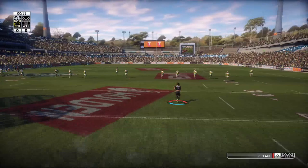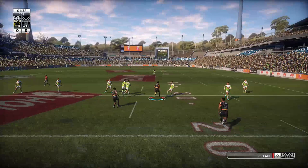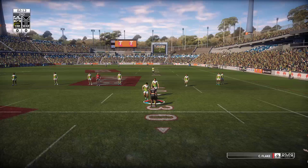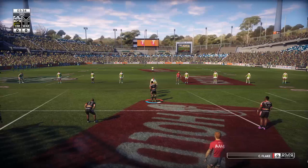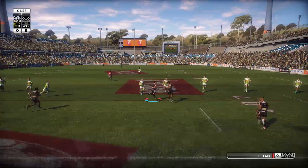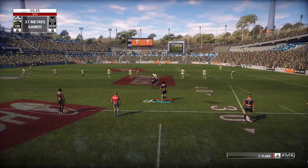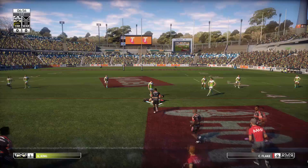The Warriors have the ball — bumped off, great start. Flake at dummy half goes for a scamper, gets a good five meters. The Warriors play it out to the left, a run through the middle for the halfback — no way through. Flake plays dummy half, gives it to a second rower, looking for a support offload — 37 meters gain, not the best set of six. The kick goes deep down to King — Flake makes a big tackle, the first of the match for him.